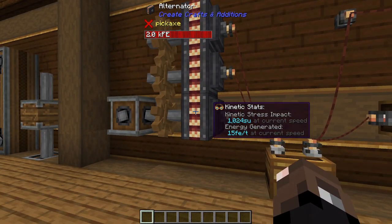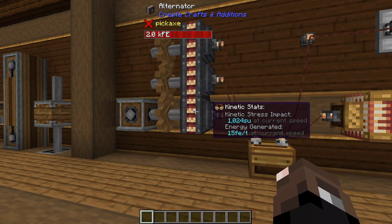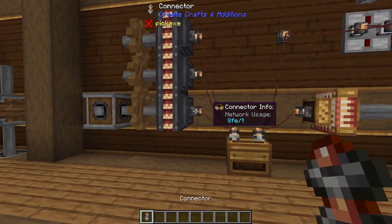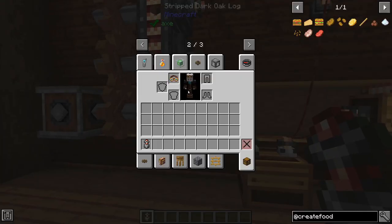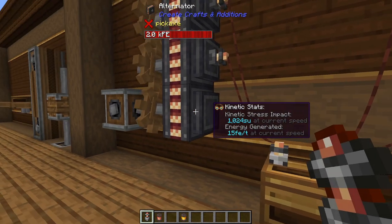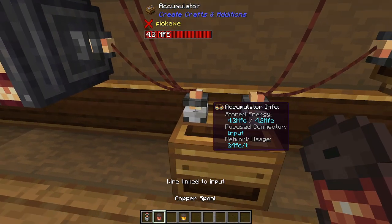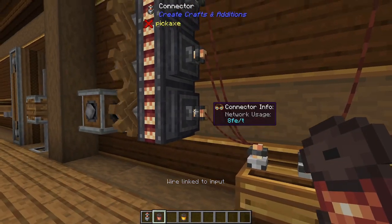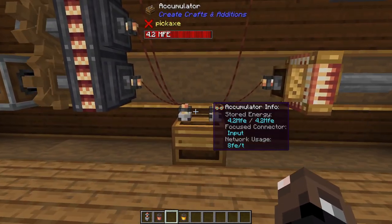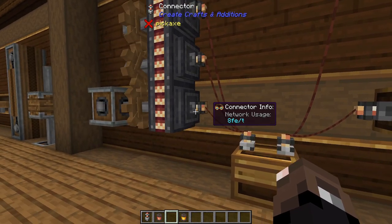If this is going faster it would generate more, but the stress impact would also go up, so you have to balance it out with your power generation. To connect it up, you grab these connector blocks and then use copper or gold spools to connect them to other connectors. Some blocks have connectors attached and some need the actual connector item to be attached.